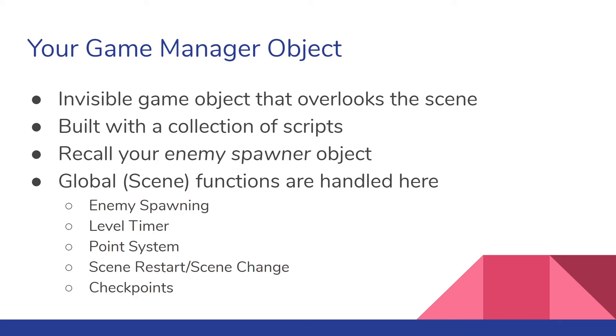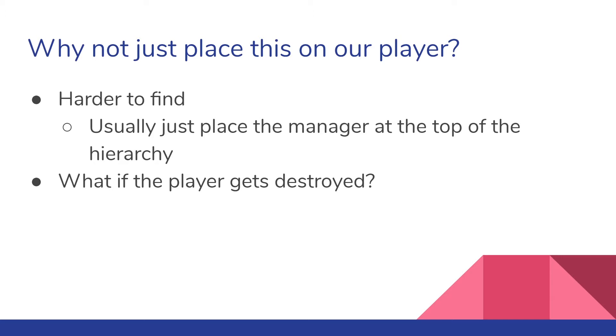It's not usually just one giant script because that's really hard to run through. Why do we not just place this on our player or any other object? It just makes it really hard to find. If it's on a player, you always have to find the player and go find the script, because the player itself is going to have a bunch of movement scripts and attack scripts — it makes it really hard to find what manager you're looking for. Also, if you put your game manager on any other object, that object could get destroyed, and you want your manager to be working all the time.